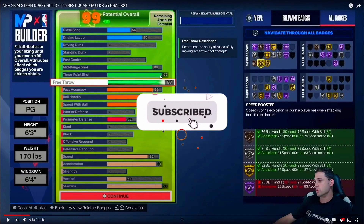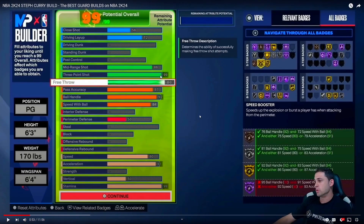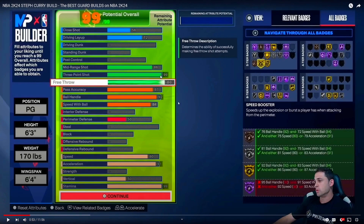Alright, so like I said, we're going to be looking at Joe Knows. In this video, I think Joe Knows shows at least three or four different guard builds, so we're going to go over and see which build will be like the best one. Looking at the first build — straight top tier shooting, and it looks like elite playmaking, but I'm going to be honest, it's not top of the line playmaking.